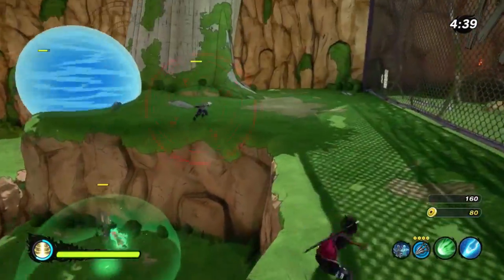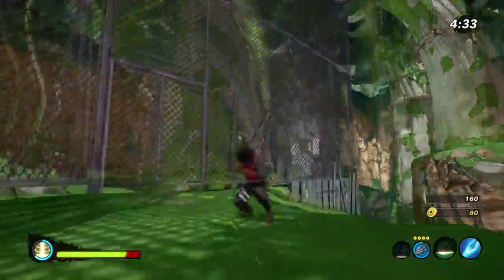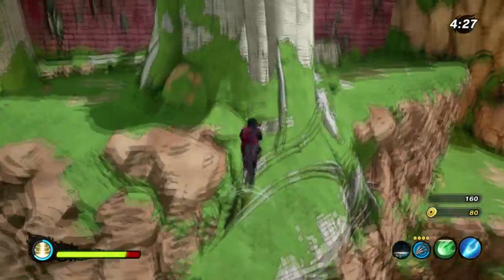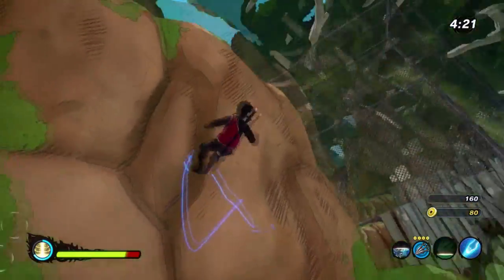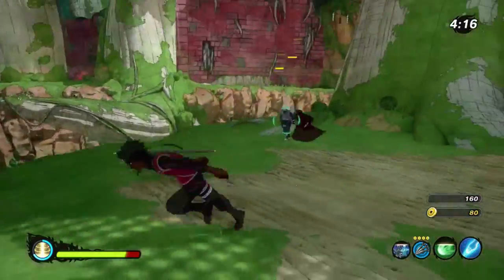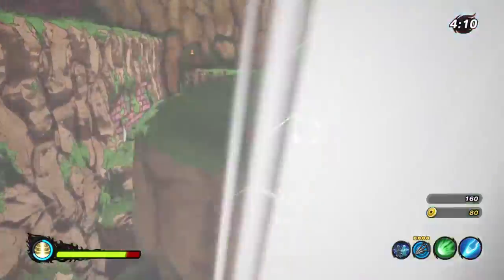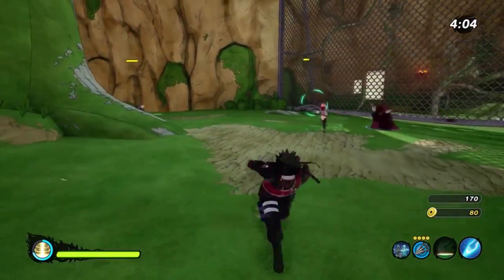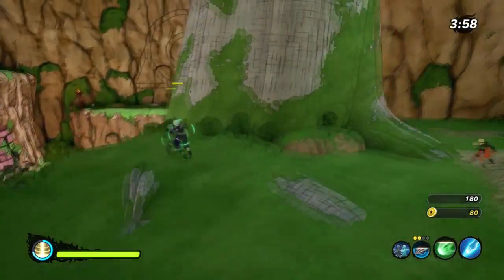Air Palm is essentially Chakra Scalpel except it's a long-range move — I really like it. It's great for when you're not trying to engage the enemy directly, which as a healer you generally don't want to do. You need to stay alive and the best way is to stay away. Air Palm is on a 13-second cooldown — one second slower than Chakra Scalpel — but having long range is more valuable. It also has a knockback, so if people are chasing you, you can hit them with it and create distance.